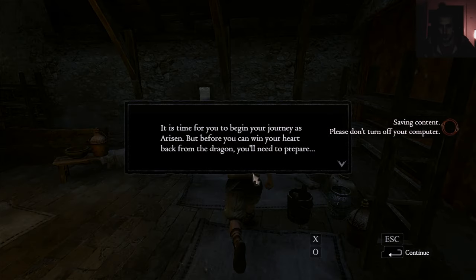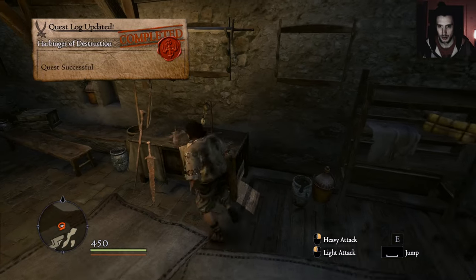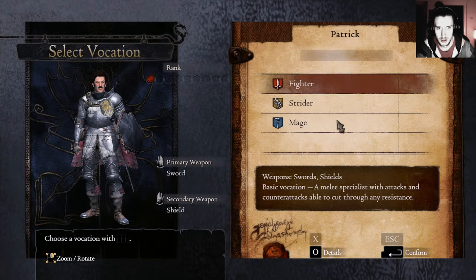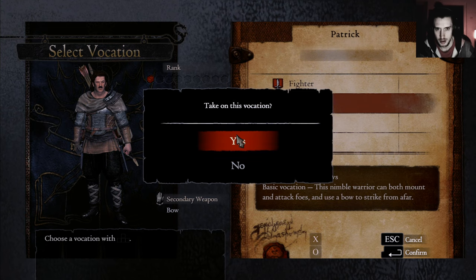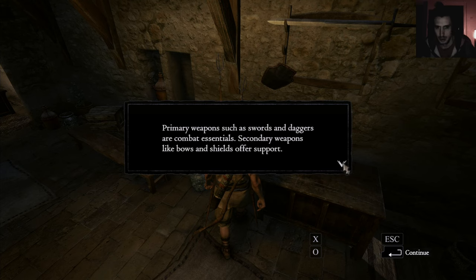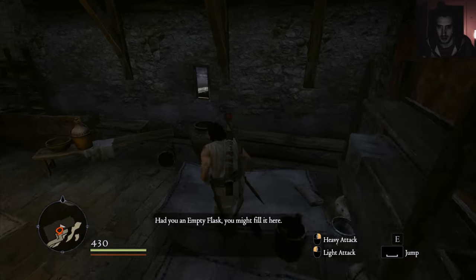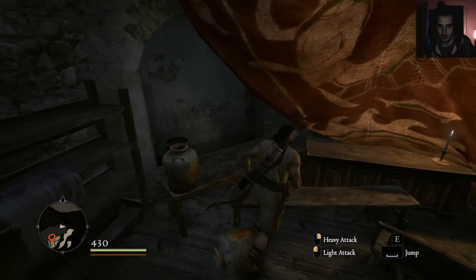It's time for you to begin your journey, arisen. Before you can win your heart back from the dragon, you need to prepare. I need voices to be normal — that's what I need. Your vocation determines your basic attributes, wieldable equipment and skills. Strider — bow and arrow! I love bow and arrow gameplay, hopefully it's good. Magic sounds interesting too, but I want to be a strider.